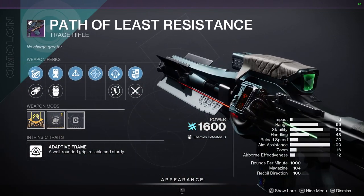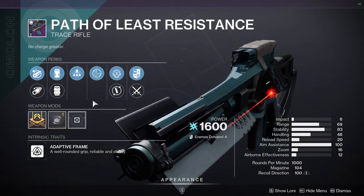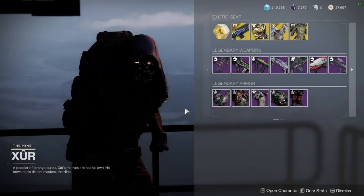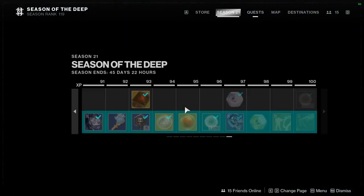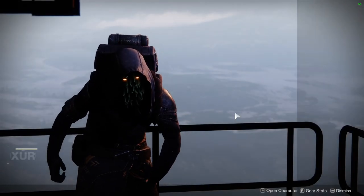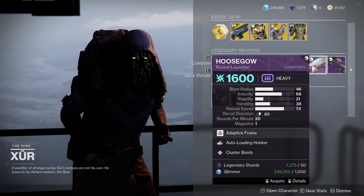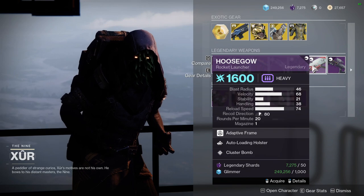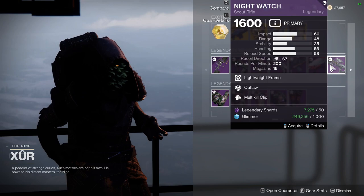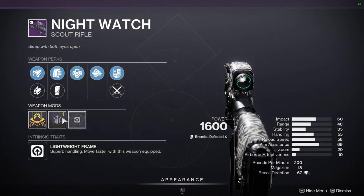Path of Least Resistance with Stats for All and One for All is worth a pickup — the stats are pretty good, and if you didn't get this during Season of the Seraph you'll definitely want to pick it up. You can use your Deep State Harmonizer on it to upgrade it, which I would recommend because it's really good. Gjallarhorn with Auto-Loading Holster and Cluster Bomb is decent, but I just don't like Cluster Bomb anymore — I don't think it does much these days.